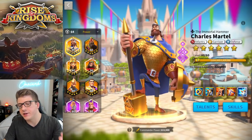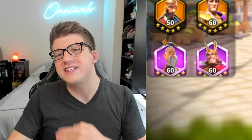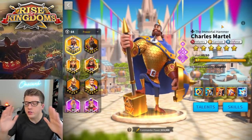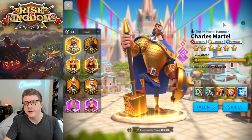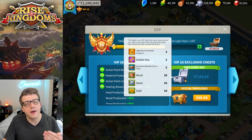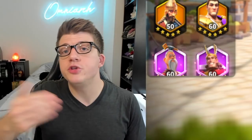The age-old question is: should you invest your universal legendary commander sculptures into Martel to get him to a 5511 state, or to get him to an expertise state, which you can see I have here. I'll admit I did invest maybe 20 or 30 universal legendary commander sculptures into Charles Martel just to get him to that expertise state, because I was so close. But I'm not the typical free-to-play player — I do spend a bit, and I knew those sculptures would come back through VIP daily rewards after a couple of days.